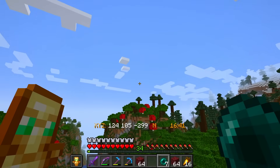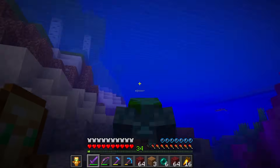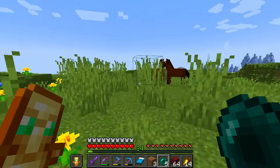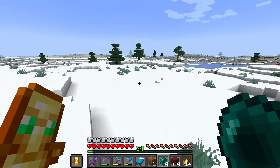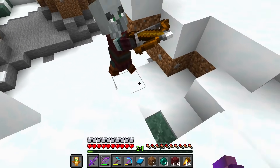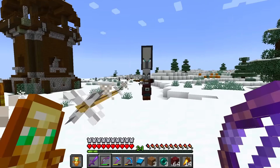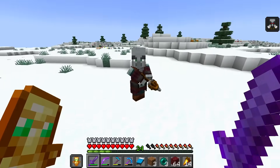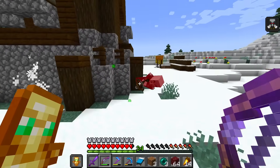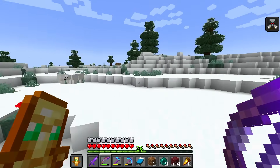Ender pearls are so nice - they make it a lot easier to travel. I found a Pillager Tower! Let's get them all. I think those guys are just going to keep coming forever, so I'm just going to head off. Maybe we'll come back to them later, but right now we're going to go find that End portal.